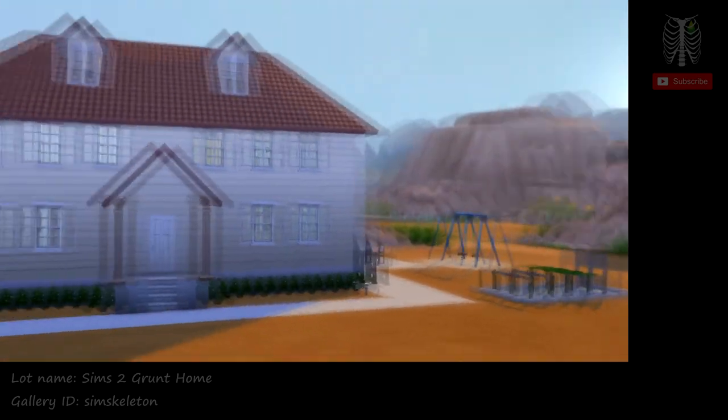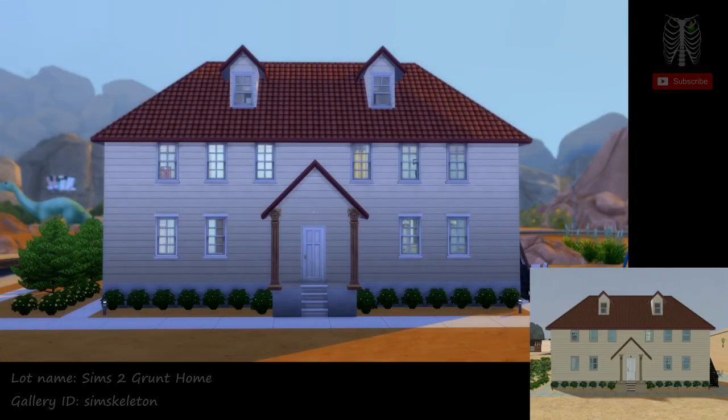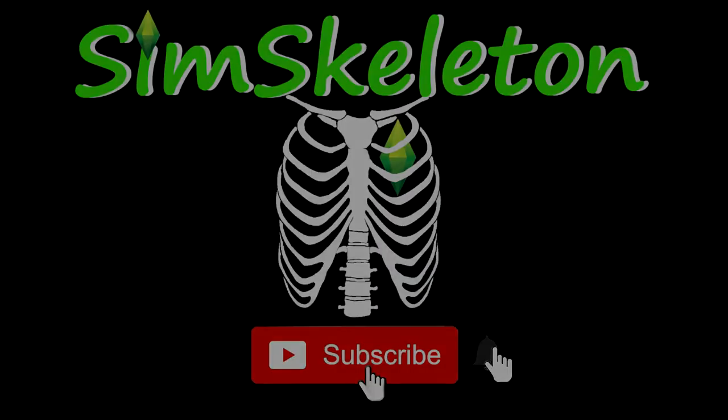If you like my Sims 4 version of the Sims 2 Grunt Home, you can download it off the gallery under my Gallery ID SimSkeleton under Sims 2 Grunt Home. If you like this video, give it a thumbs up and subscribe for more, and click the bell for notifications. Thanks for watching!